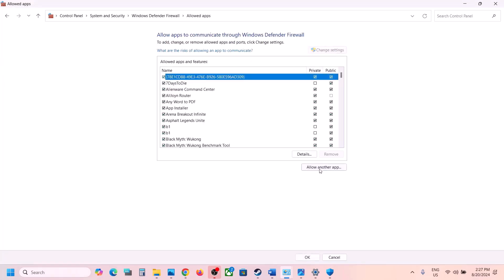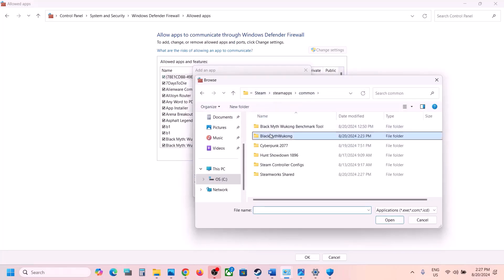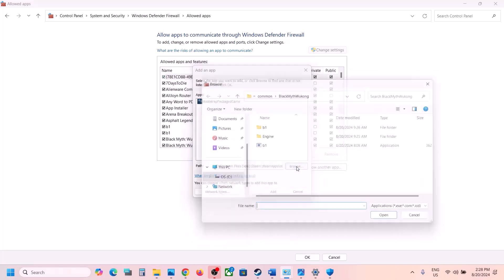Click on Allow an App or Feature Through Windows Defender Firewall. Click Change Settings at the top, then Allow Another App, then Browse. Navigate to the game installation folder, open the game folder, select the exe file, and click Open.